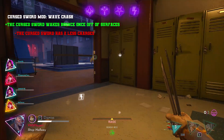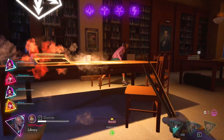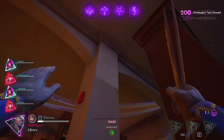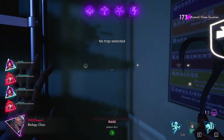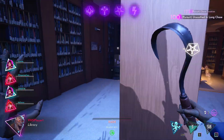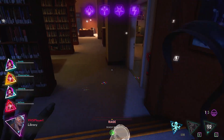Cursed Sword mod 'Wave Crash' — the Cursed Sword wake bounces once off surfaces, but the Cursed Sword has two less charges. This might even be a little powerful — you might need to lose even more charges or have another big downside — but being able to shoot it at walls and have it deflect off and extend a little bit further would be pretty cool. You could do some weird plays with it, just bouncing it around off walls and confusing the monster.